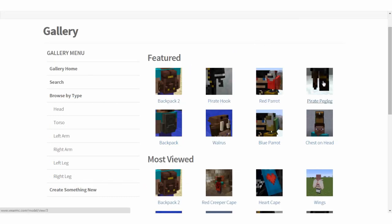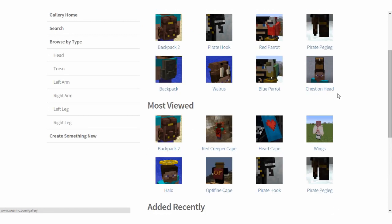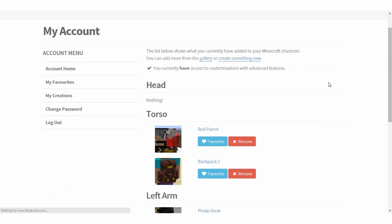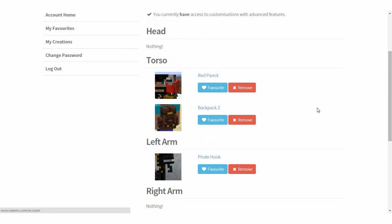As you can see, we've got a couple different things right off the bat. We've got the pirate peg legs, chest on head, different sorts of parrots that will sit on your shoulder. The cool thing about it is you can actually put multiple things in different slots. So if you really wanted to, you could put a walrus and a chest on your head and they would both appear. You can even do capes, although I'm not sure how long that might be around because Mojang said that's a big no. But for the time being, if you want your own red creeper cape, you'll be able to get it with this mod. So I've chosen all the different items I want — we're going to go with a pirate setup. Over at my account, we've got red parrot, backpack two, pirate hook, and pirate peg leg.